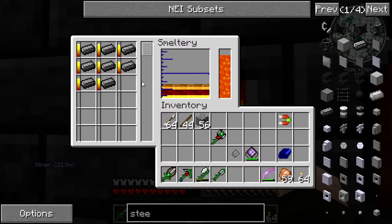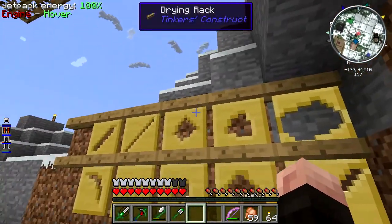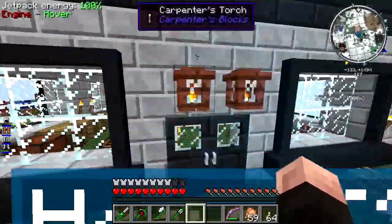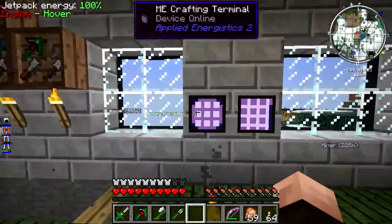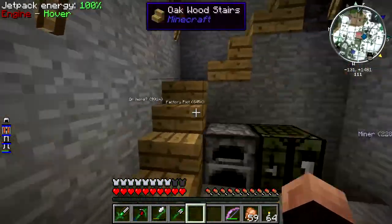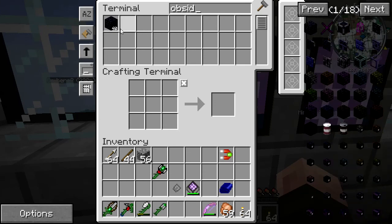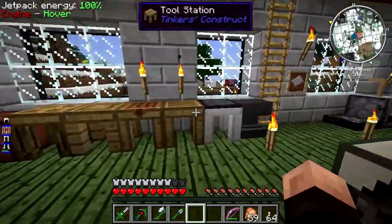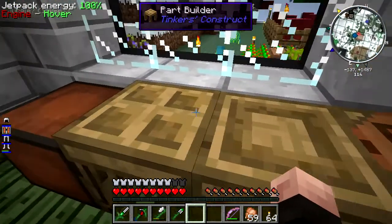To make the garden nice, we need a shovel - and not just any shovel, because I have a shovel. We need a very big shovel with a big area of influence, which is called an excavator. Let's see what we need for an excavator - we need a plate, so let's make an obsidian plate.